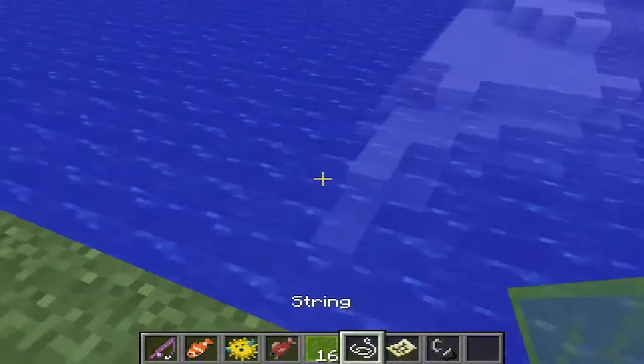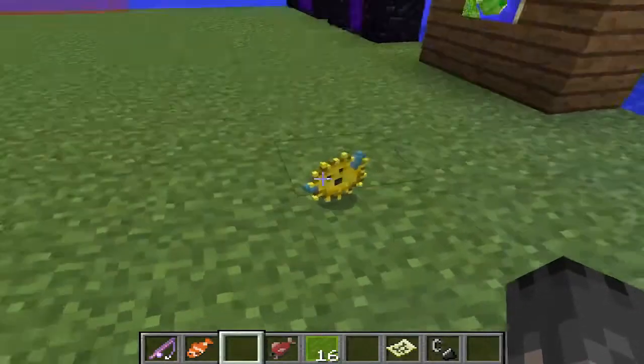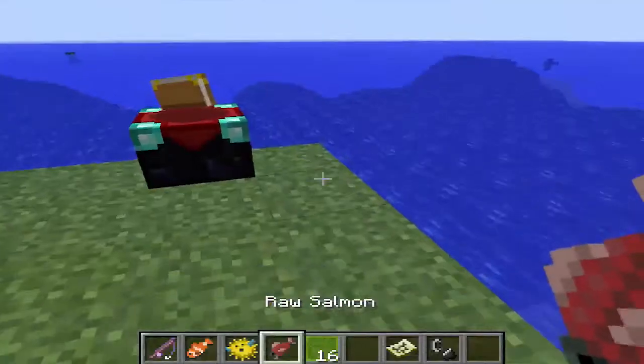I got some string — I don't know why I got string, but hey, that's cool. So this is one of the new fish you can get — it's a puffer fish. And it looks freaking hilarious, I love it. You can also get a clown fish, and you can also get some raw salmon.